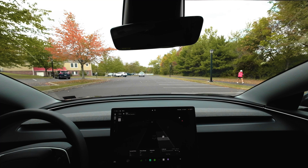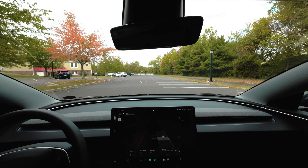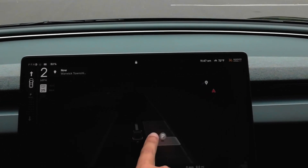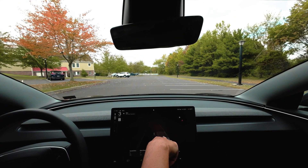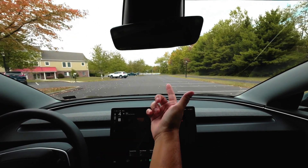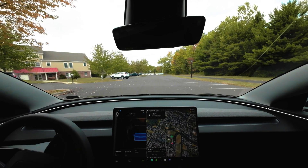Hey guys, welcome back. Today we're going to do a quick demonstration of auto park. As you can see, there are a bunch of spots all up and down here, and you can see them on the screen as well. We'll drive a little bit and as more spots come up you'll see them appear on screen. So let's pick a random one — no cars here — and press start.